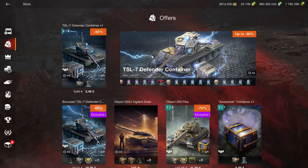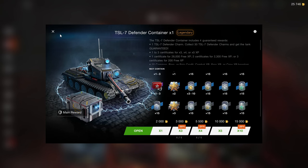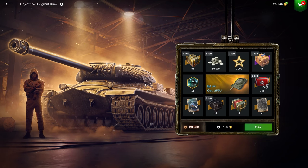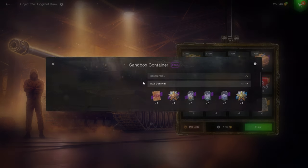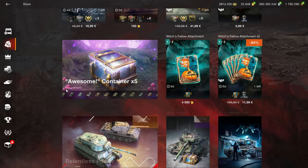Then we have the TSL7 Defender container — why is it in a container again? Nobody knows. But don't worry, you're not missing out on anything by not buying crates. You're also not missing out by not buying the Object 252U draw. You can play the first one or two since that's 10x5, which is quite useful, but after that it starts to become very bad value — you end up with sandboxes, which is the most useless thing Wargaming has ever invented, besides spare parts, or an avatar worth even less. The Object 252U is still a decent tank, but it's not worth it in a draw, especially because there's a vehicle worth more later.